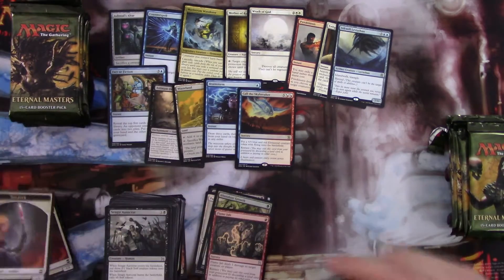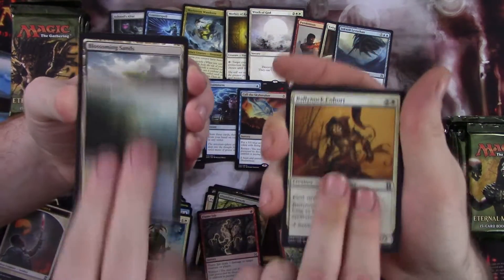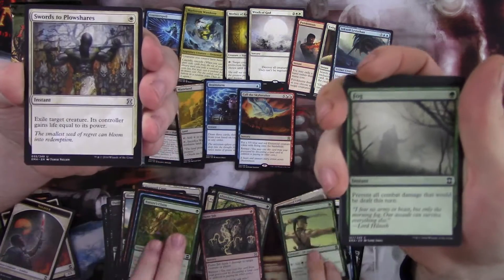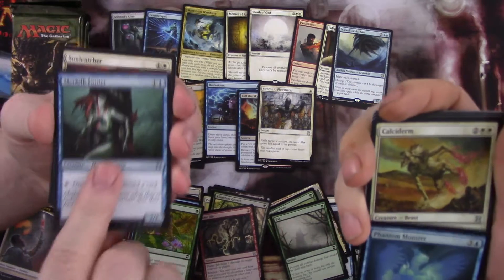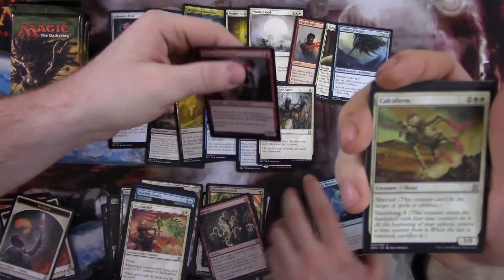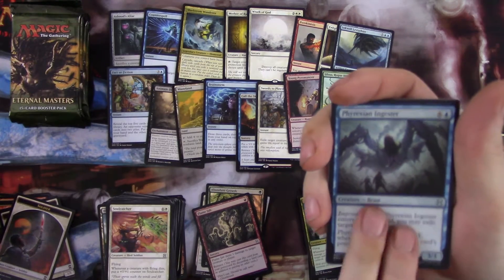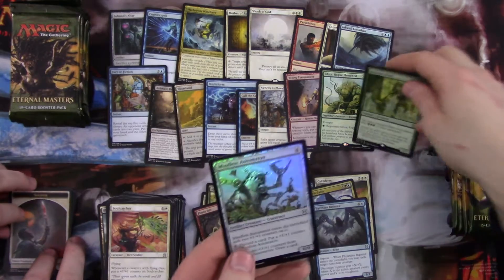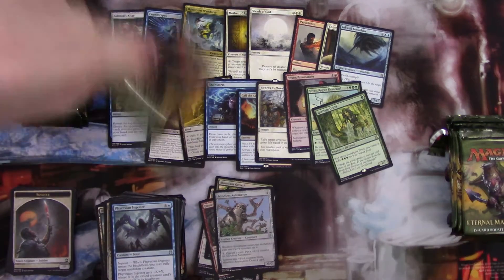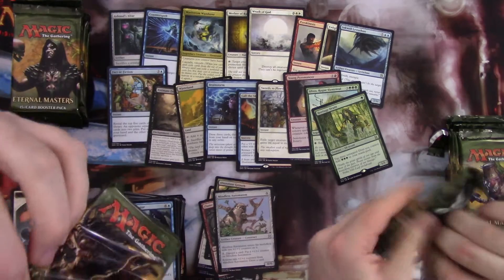Got to get some mythics going. Soldier tokens. We have Duress. Nature's Claim — another decent card. Swords to Plowshares — that's a good one. Merfolk Looter. Soulcatcher in the rare. Civilist Rogue Elemental. And my foil — Young Pyromancer, that's decent. Calciderm. Trigon Predator. Praxian Ingester. Heritage Druid — awesome! And the foil is Mindless Automaton. Wasteland is a nice one. There's a lot of decent rares, but we've only seen one mythic though.